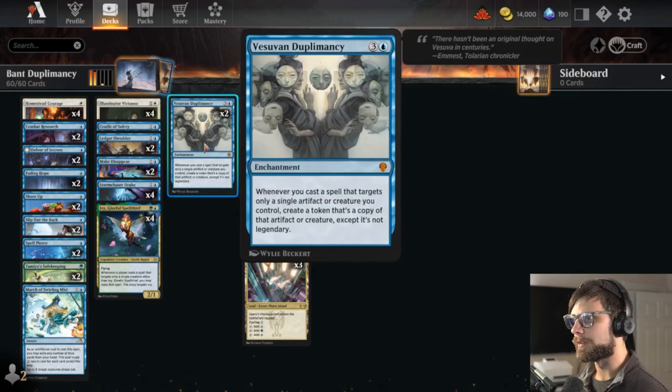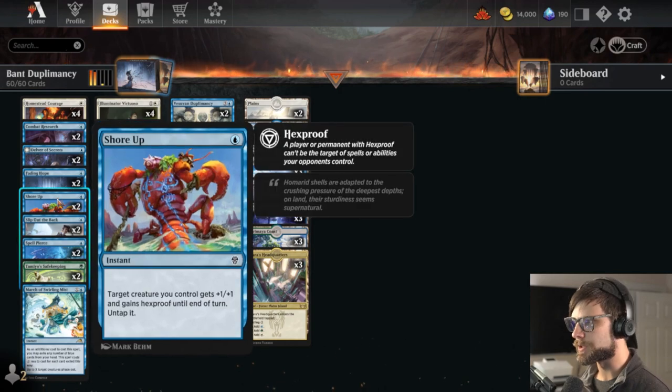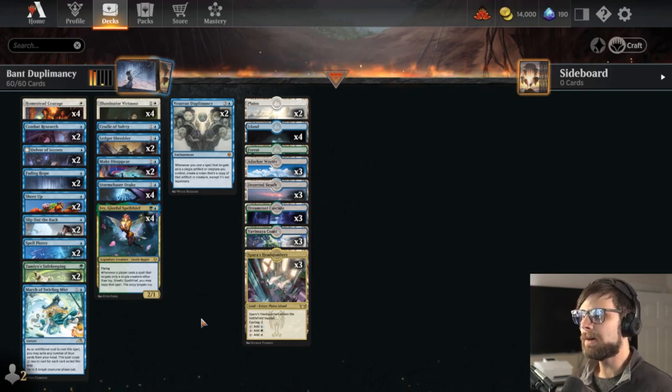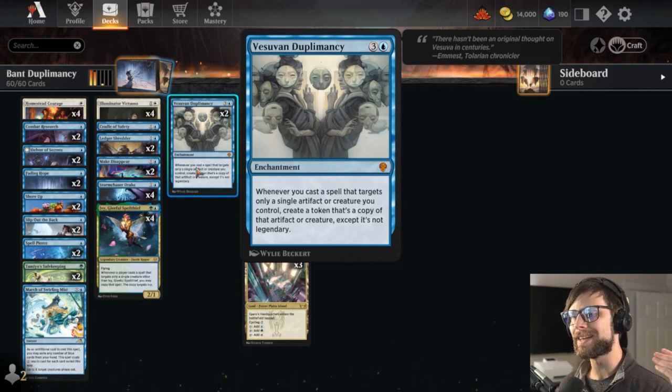The idea here is that you will cast a handful of creatures that all benefit from being targeted with a single-target card. Some of those cards might be Homestead Courage, Slip Out the Back, Shore Up, Combat Research — just tons of these one-offs that really target a single creature. And then you capitalize on that with things like Vesuvan Duplomancy. This is one of the bigger cards in the deck, obviously the namesake card. Whenever you cast a spell that targets only a single artifact or creature you control, you create a token that is a copy of that artifact or creature, except it isn't legendary.